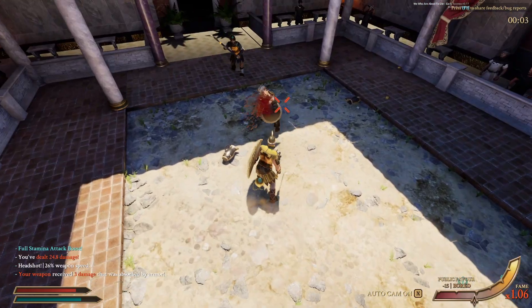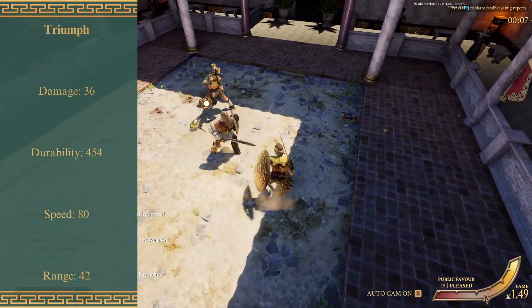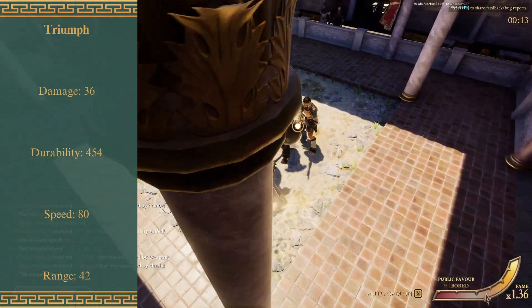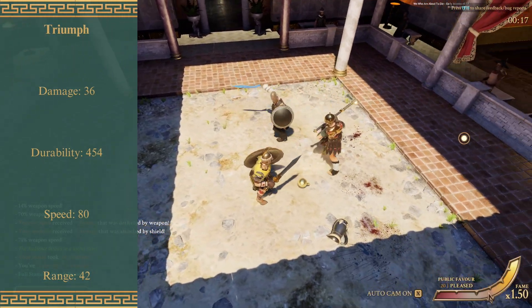First things first, let's take a quick look at the stats because they really are something. So 36 damage, just completely insane for a one-handed weapon. 454 durability is tied for the most in the game. 80 speed is really high, and then 42 range isn't great, but we'll talk about that more later.